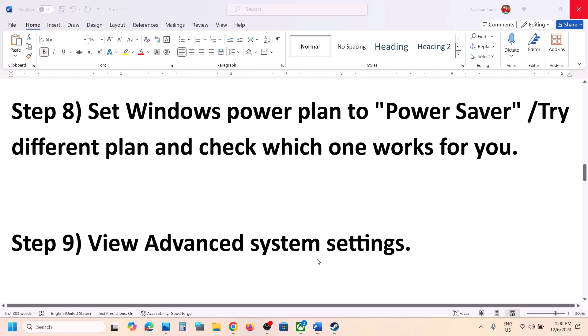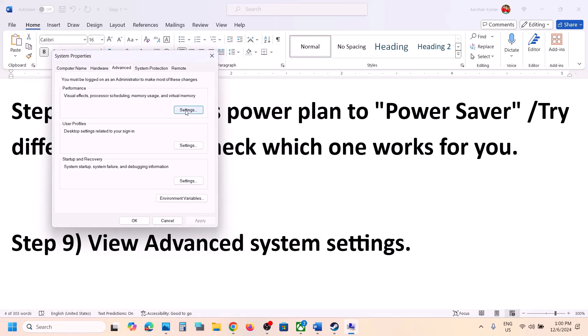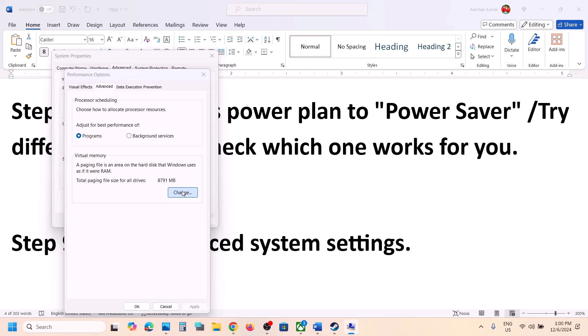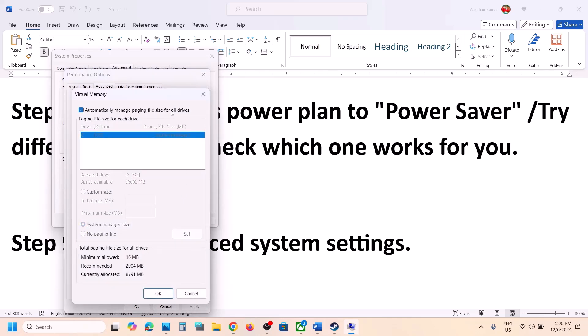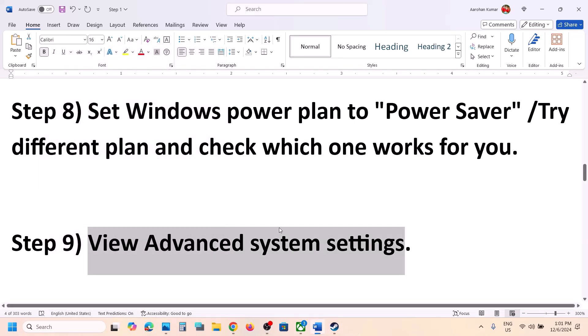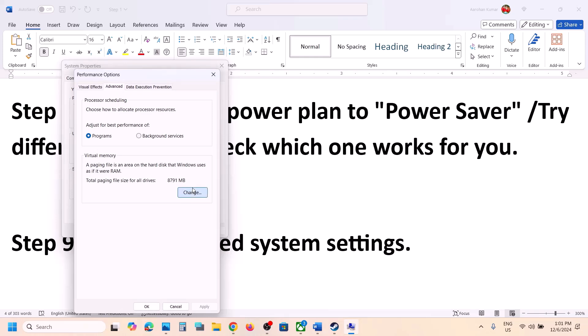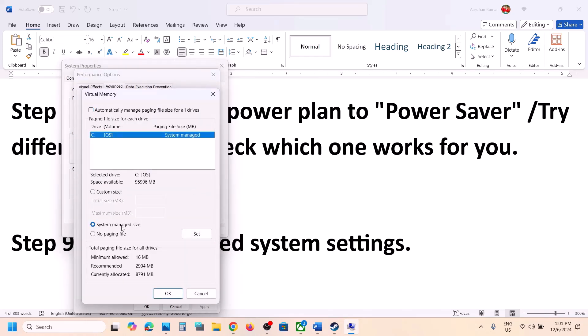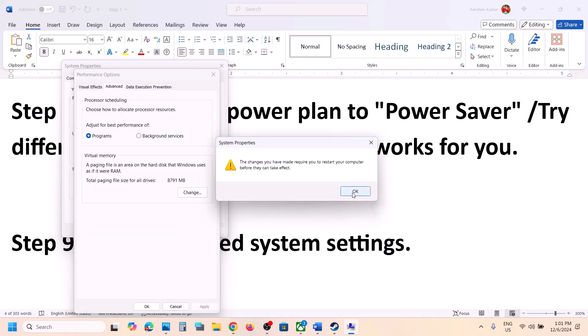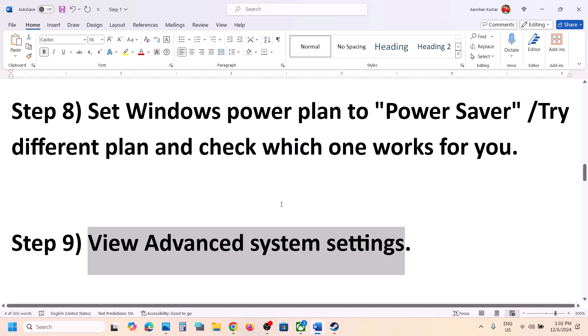The next step is to adjust virtual memory settings. Type 'View Advanced System Settings' in the Windows search box, click on it, then click on the first Settings button under Performance. Go to the Advanced tab, click on Change, and put a check on 'Automatically manage paging file size for all drives'. Click OK, OK, OK, then launch the game and check. If that doesn't work, go back to Advanced System Settings, click Settings, go to Advanced, click Change, uncheck the automatic box, select the drive where the game is installed, put a check on System Managed Size, click Set, then OK. Restart your computer and check.